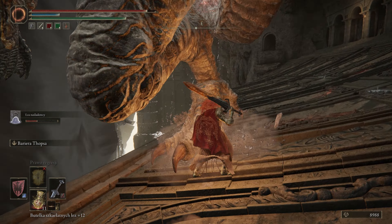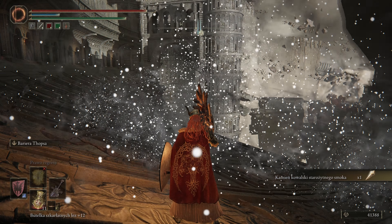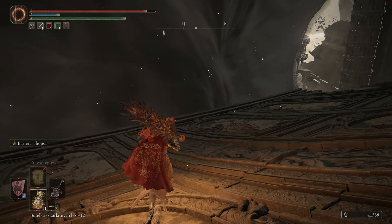Dużo robi tutaj ten smoczek, ale jakoś idzie powolutku. Wchodzimy mu na nogi i bijemy. Chowam się pod jego nogami. Weszło krwawienie – bardzo dużo obrażeń, pięknie. Już ginie powoli. Dość łatwo poszło, nie bez problemów. I dostaliśmy kamień kowalski starożytnego smoka – super. Kolejny przedmiot do maksymalnego ulepszenia.